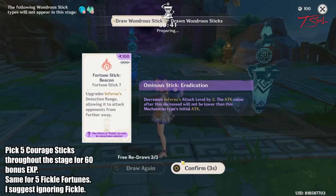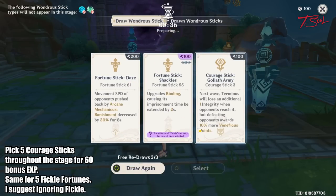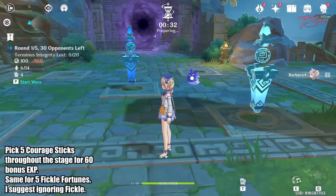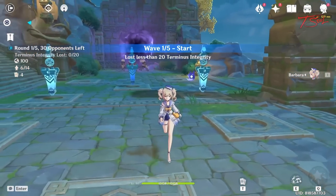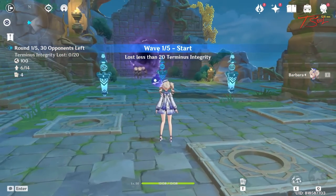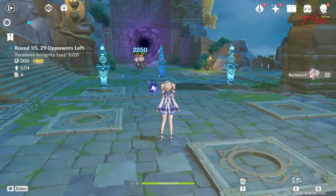The Fortune Sticks will be buffing your towers. Some of them will have a fickle effect, shown by the purple on the bottom. This will give you a negative effect on your towers, such as decreasing their attack or destroying a random tower. If you don't like any of the 3 fortunes, you can always re-roll and draw again. If the stages are getting kinda hard, don't choose any fickle fortunes — that 60 EXP at the end is not that important.